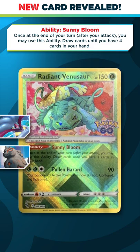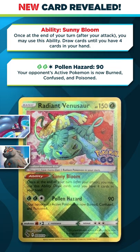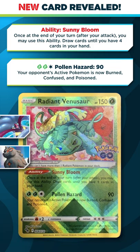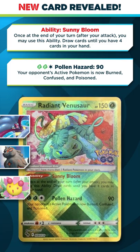Venusaur does have an attack for two grass and a colorless that does 90, and your opponent's active Pokemon is burned, confused, and poisoned. Nothing too special, but if you are playing some sort of Cherim deck, maybe there's a world where you play this. I think the big focus of this card is going to be for this ability.